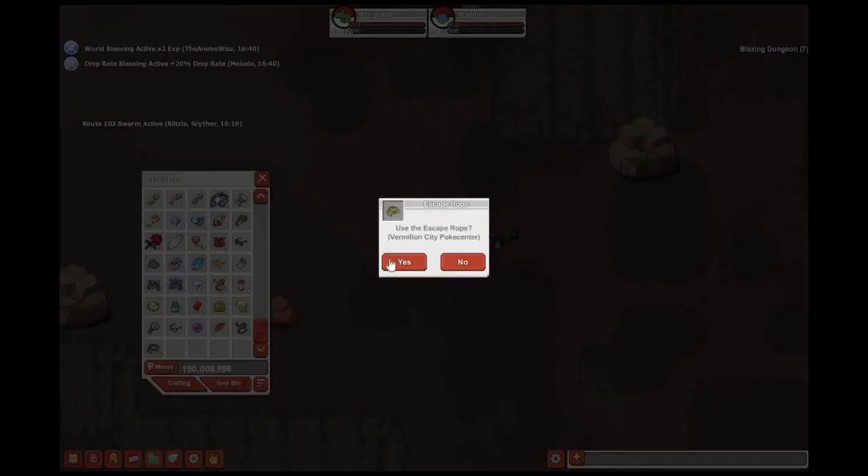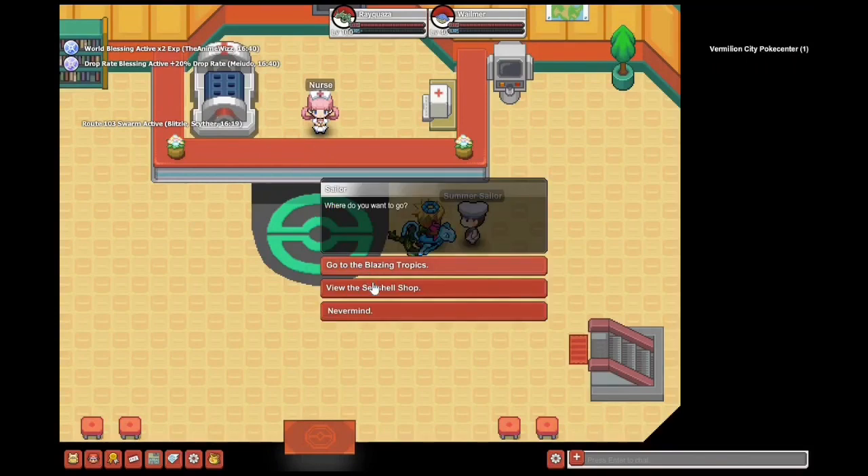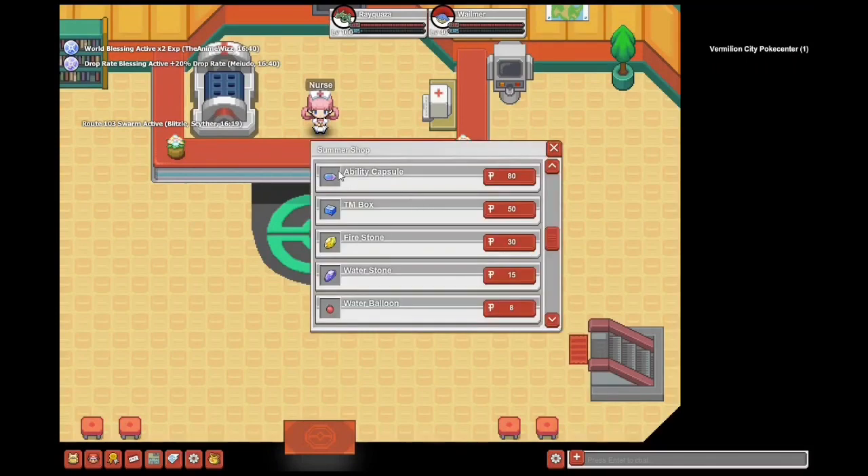So if you faint a Pokemon here, there's going to be a chance for it to drop a Seashell. Then you can convert the Seashells with the Summer Sailor and you'll trade it for Ability Capsule, TM Box, Firestone, Waterstone, or Water Balloons.